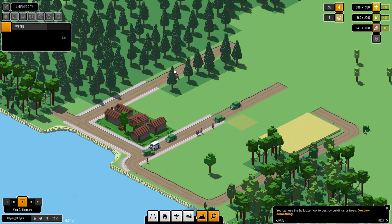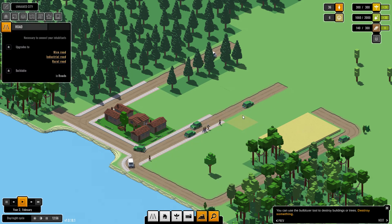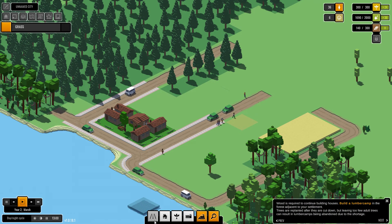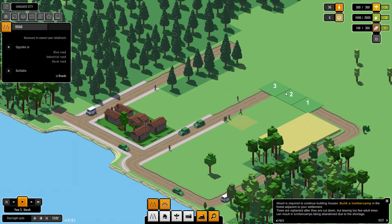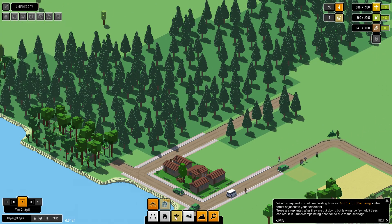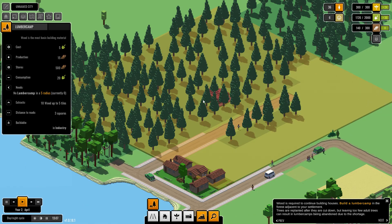I can use the bulldozer to delete stuff. We need to build a lumber camp — that'll be this button here.